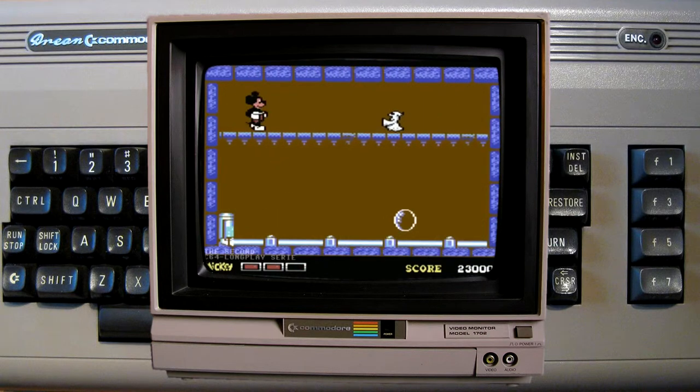Das zweite Spiel nennt sich The Bubble Machine. Miki muss Wasserblasen zerschlagen, bis der Behälter der Maschine leer ist. Ein kleiner Poltergeist kommt ihm dabei immer in die Quere.